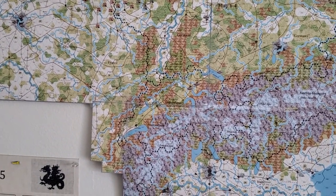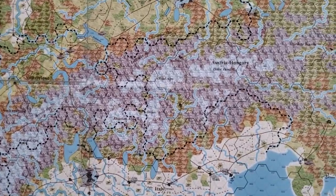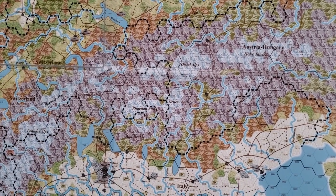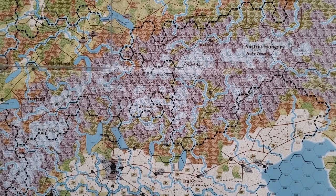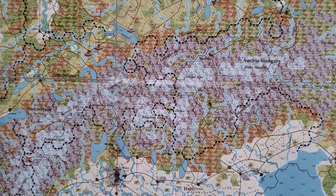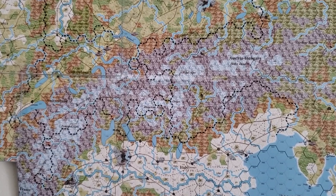The next part of this mini playlist will be about discussing the different terrain features on this map and how they affect movement and combat, with special considerations such as entrenchment, lines of supply, lines of communication, and specialized units.